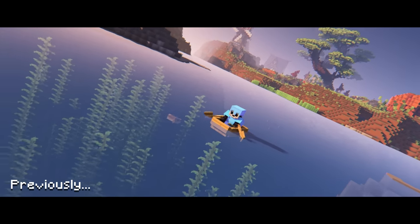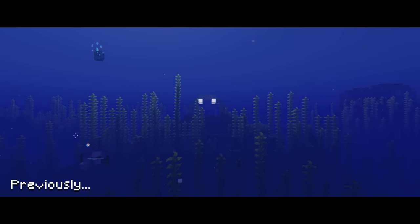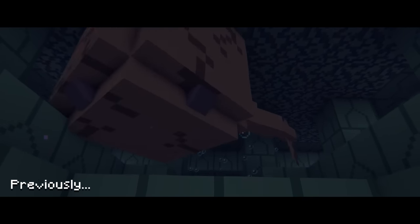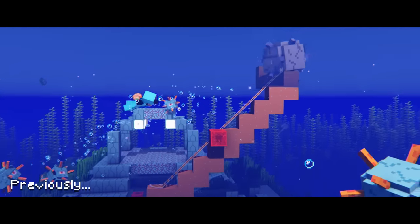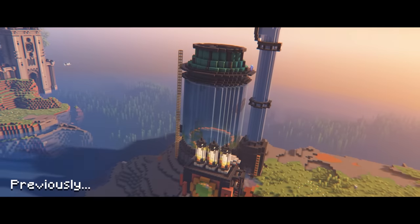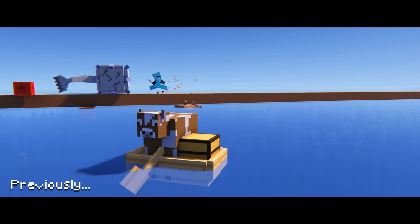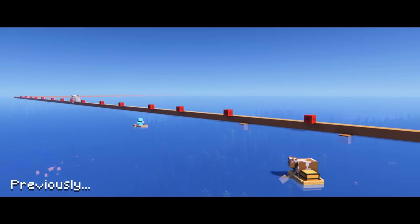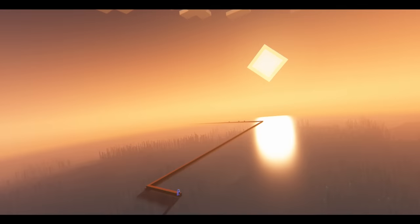Previously, I set off on an epic adventure to find an ocean monument and capture one of Minecraft's most ancient mobs, the Elder Guardian. All so I could bring it home and put it in my new fish tank. The only problem was I had decided to transport hundreds of blocks across the ocean in a minecart, which brings us to where we are now — lost somewhere at sea.